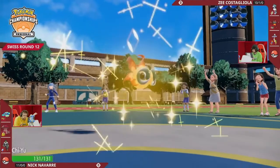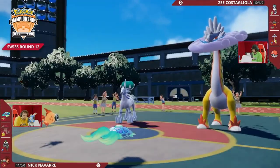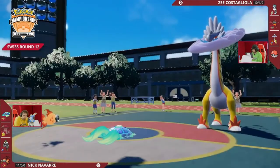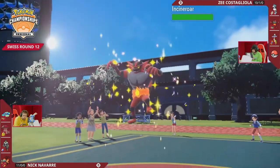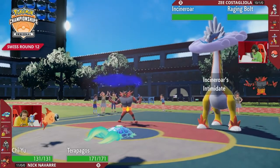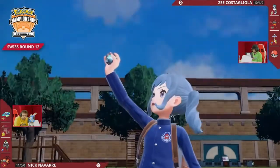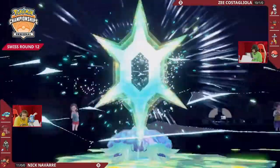So instead, we're going to see the other option — Chi-Yu coming onto the field, the Beads of Ruin activating, and then we get a chance to see what this Terrapagos is made of. But Z is going to return the Ice Rider Calyrex, with Incineroar now coming out instead. I like this play from Z — the attack boost is nice, but at the end of the day you really want to give yourself positioning. If you left Calyrex Ice Rider on the field, it's just an easy target.